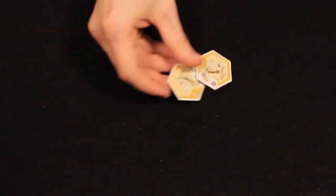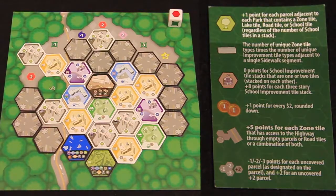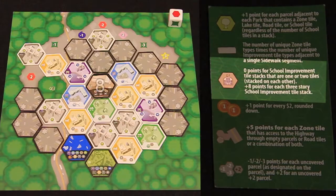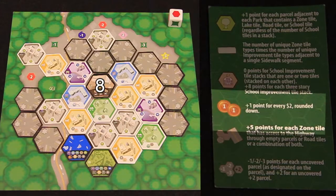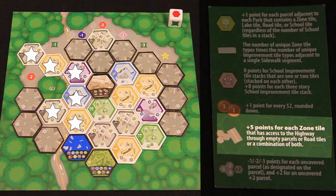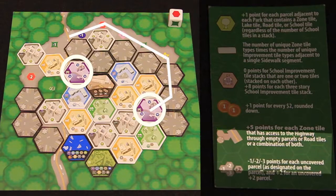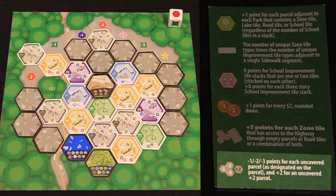After all players place their last tile, the scoring phase begins. Gain 1 point for each non-park tile that borders a park. Gain points according to your best sidewalk. Gain 8 points for each completed school stack and 1 point for every 2 coins you hold. Gain 5 points for each zone tile that connects to the highway. A zone connects to the highway when it touches the highway or can draw a path to the highway across road tiles or unoccupied spaces. Finally, players lose or gain points as indicated by all of their uncovered parcel tiles. The player with the most points wins.